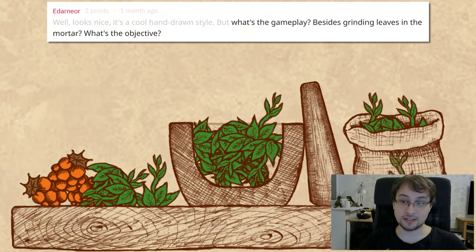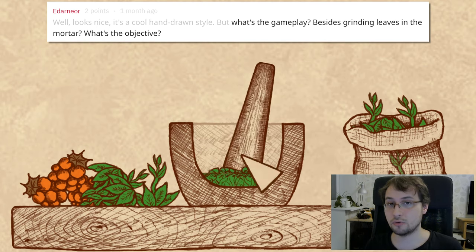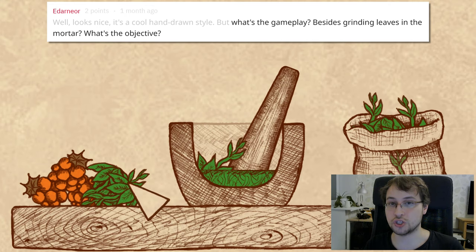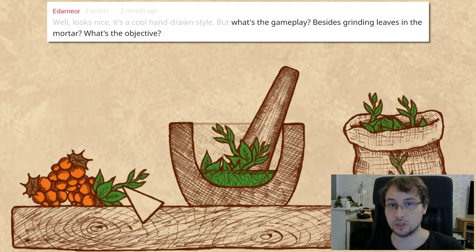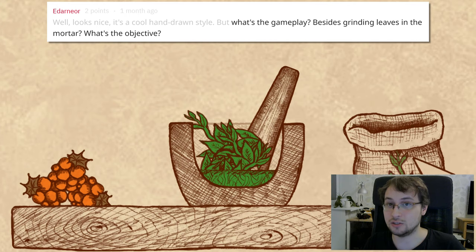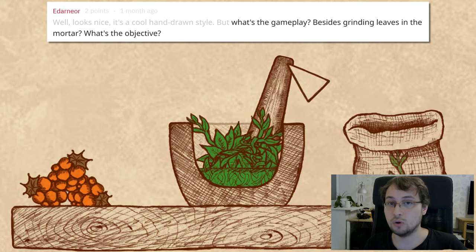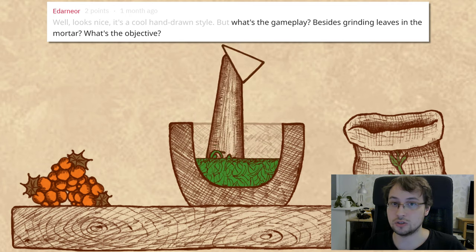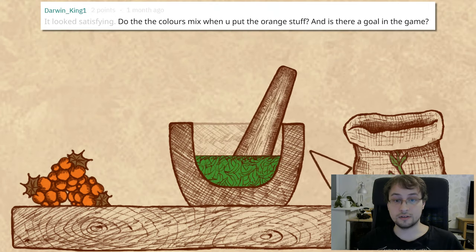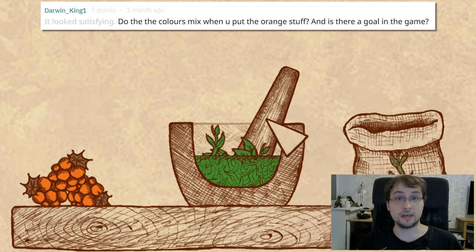What's the gameplay besides grinding leaves in the mortar — what's the objective? If we're talking about the lab scene, the objective is to get the best, right potion that you want. It's not very easy — you need to think about which ingredients to use, what temperature to maintain, and other factors.